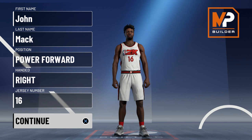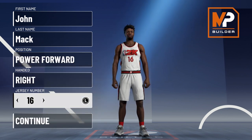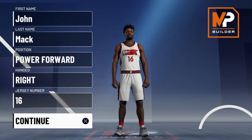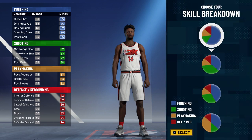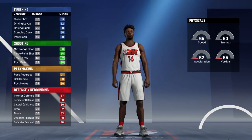So without further ado, let's get into the build. Position is going to be Power Forward. Hand doesn't matter, jersey number also doesn't matter — I just chose 16 because that's the number he wore on the Knicks. For the pie chart you're going to go with the all-green pie chart, and for the physical profile you're going to go with the balanced physical profile.